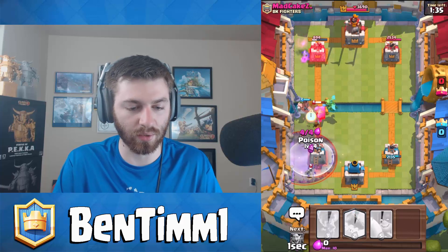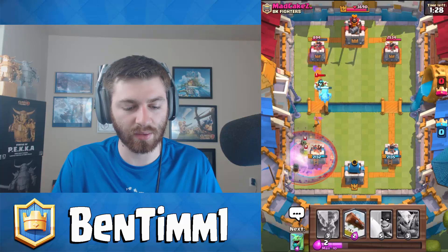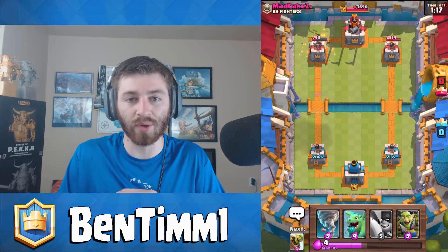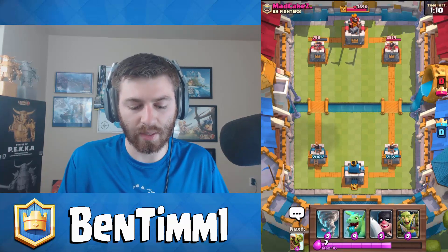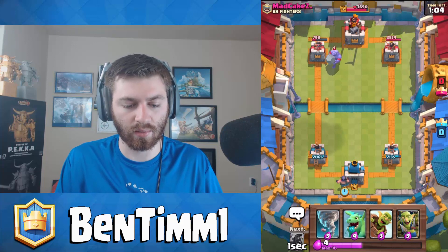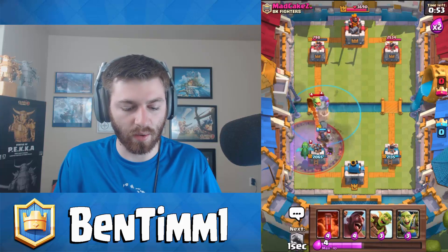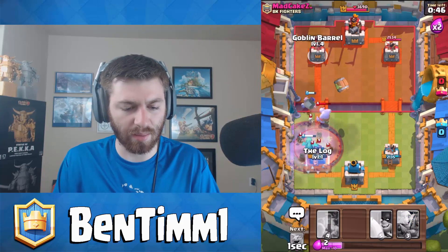I'll toss down the goblin gang. I'm guessing it's the graveyard right now so I'm actually going to save the poison. Yes - there's the graveyard! So we'll throw on the hog rider and poison the graveyard. The tornado on all of this so the executioner can take care of it - yes we're eating a little bit of damage but that's cool. Baby dragon out nice - we took care of his stuff.